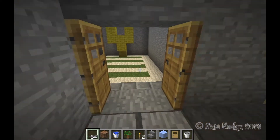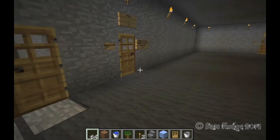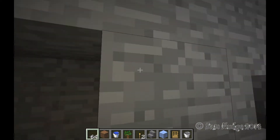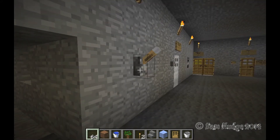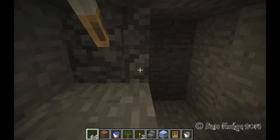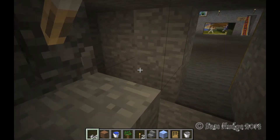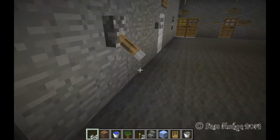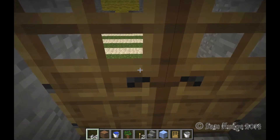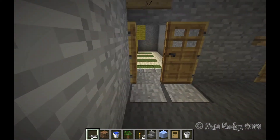The doors don't open automatically all the time anymore — they do sometimes but not all the time. Also, the levers don't always work, but it seems to be working pretty well now. Whoa, what the heck? It just disappeared. This is just really, really screwed up here. Sometimes it won't even let you go past the door — it's kind of annoying.